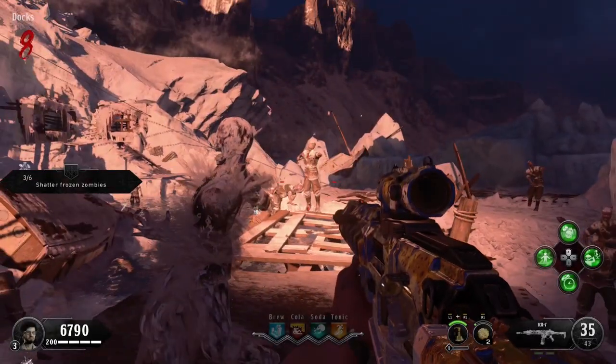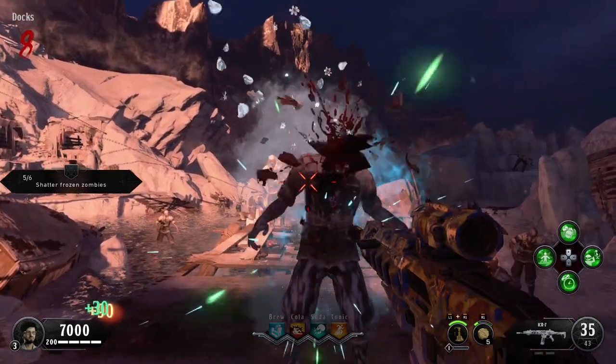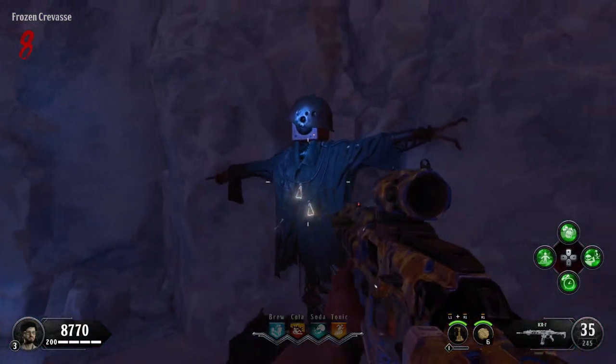The next challenge is to shatter frozen zombies. You can do this by throwing snowballs at the zombies until they die and freeze, and then running through them or shooting them. You could also use the tundra gun, but I'm not really sure why you'd be watching this video if you've already got that weapon — however, it does work. Once you've done that, collect your next reward and move on to the third and final challenge.